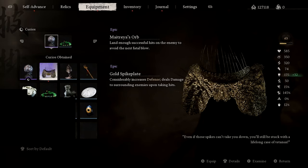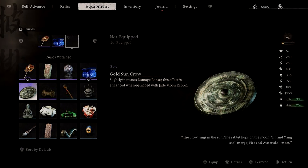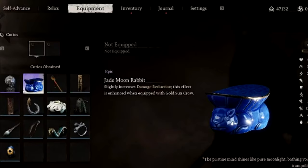Next we have the curiosities. For this build, the best curiosities are the gold spike plate, gold sun crown, and the jade moon rabbit. All of these curiosities offer a passive defensive boost, which will help us with survivability, especially at the endgame. Gold spike plate will increase our defense and also deal a moderate amount of damage to enemies when we take damage. Then the gold sun crown increases damage bonus on attacks followed by a spell or a spirit ability. And lastly, the jade moon rabbit increases damage reduction.